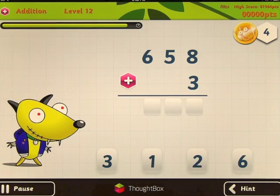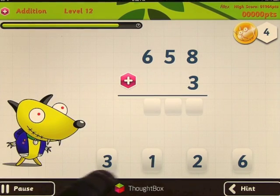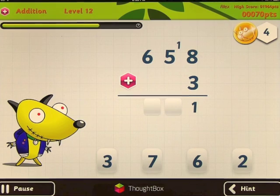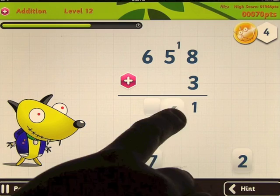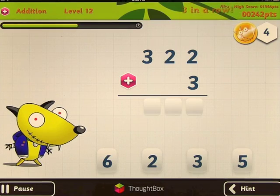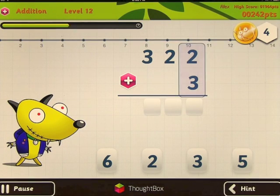This is kind of interesting. Eight plus three would be 11, but you don't see an 11 at the bottom — it ends in a one. So 11 ends in a one: you drag the one here and it carries the one up for you. Now you've got five plus one, then you enter your answer, and six plus zero is your answer for that one. That's how level 12 works. Again, you can turn on hint if you need help.